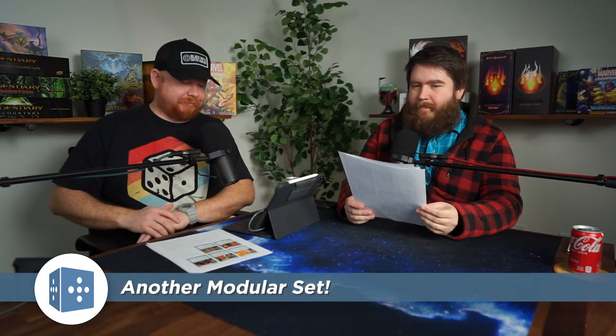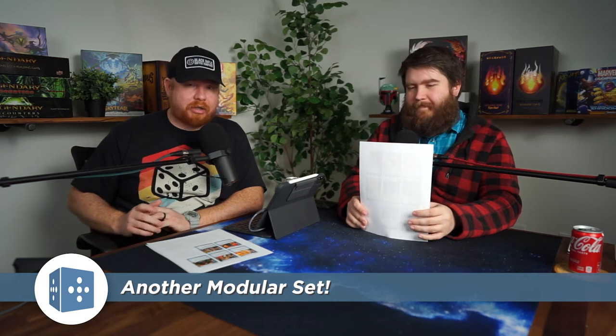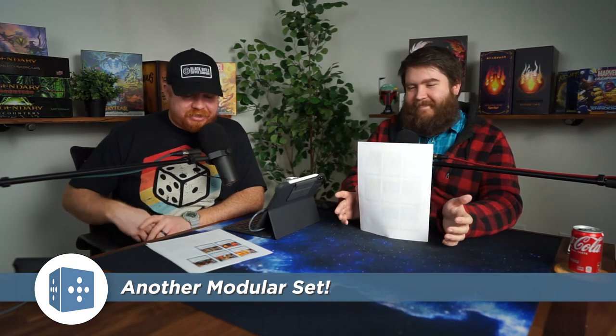Additionally, just like with Nova and Iron Heart, there's another modular set being included with Spider Ham — the Inheritors. They showed us five Inheritors. Before looking at each one: they all essentially buff themselves. Each Inheritor card states 'each Inheritor minion gains,' so they all buff the group together.